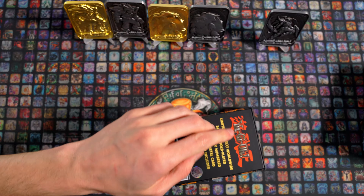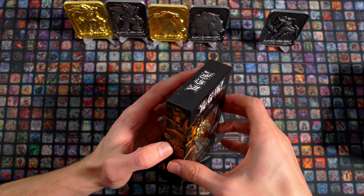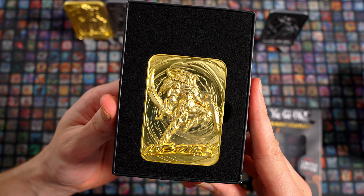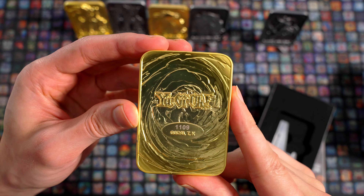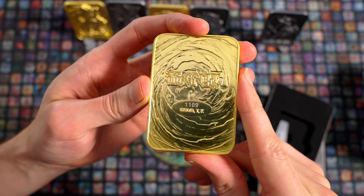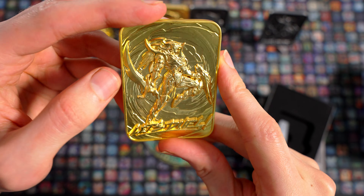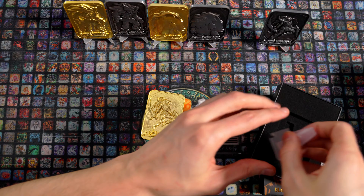Schreibt mir gerne in die Kommentare: Habt ihr auch selbst euch die Dinger geholt oder habt ihr die schon immer gesammelt? Und habt ihr auch noch andere? Es gab auch noch die Götter davon. Die habe ich jetzt nicht, die sind jetzt nicht in meiner Lieferung gewesen, aber die sollen auch ziemlich cool sein. Da haben wir den Black Luster Soldier – und der sieht schon echt, echt sehr cool aus. Nummer 1109. 1111 wäre natürlich am coolsten. Oh wow, das reflektiert ja richtig.